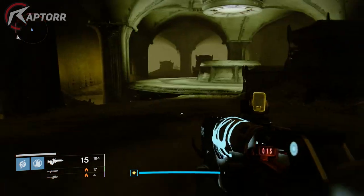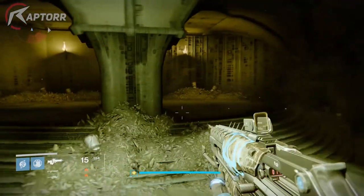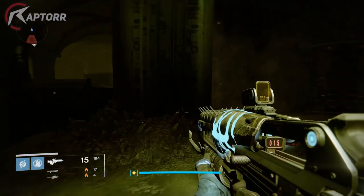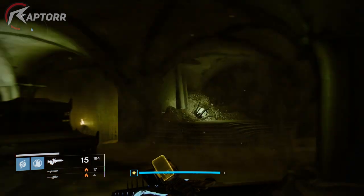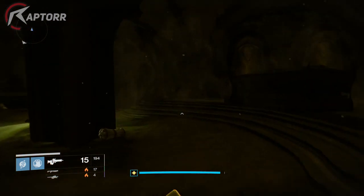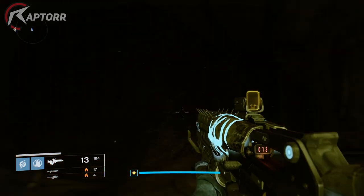Let me know in the comments below your thoughts on what could be inside that prison. This easter egg is in the area next to the Mausoleum — if you play Destiny and have done the patrol area, you'll know exactly where it is. Don't forget to leave a like and subscribe for more daily Destiny content. I'm Raptor, and I'm out — peace.